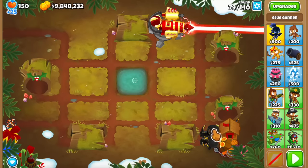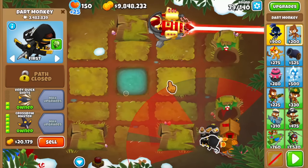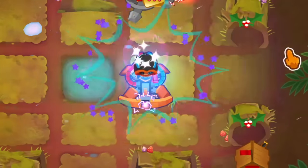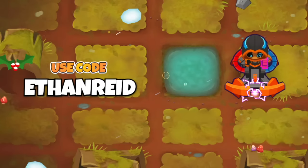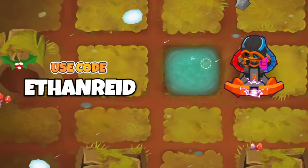I let this farm run for about 15 minutes, and at that time my crossbow masters got 4.7 million pops in total out of the 16 million maximum. This resulted in a degree 44 dart paragon. That's how you create and maintain a regrow farm, which can be useful in boss fights if you need a higher degree paragon, or you can just do it for fun.